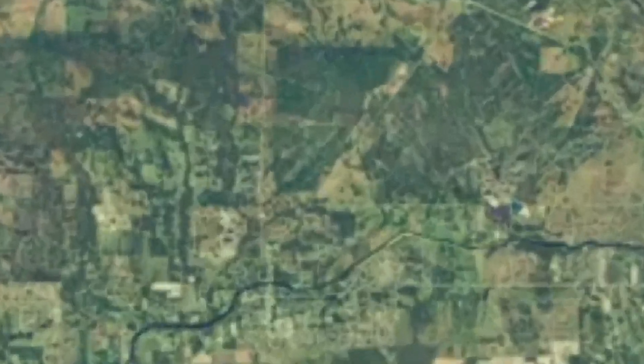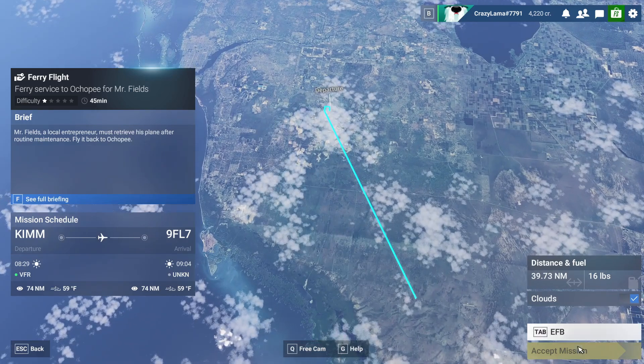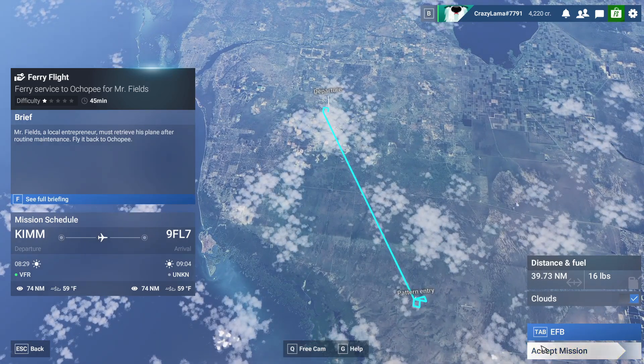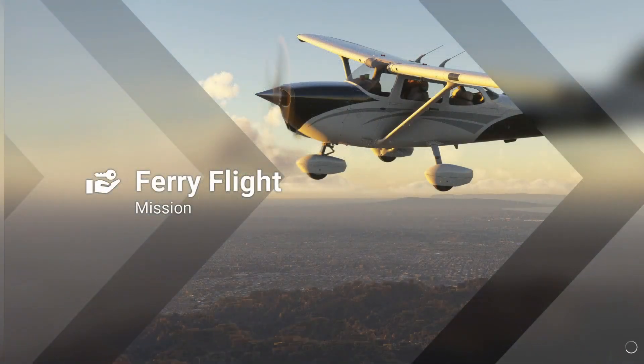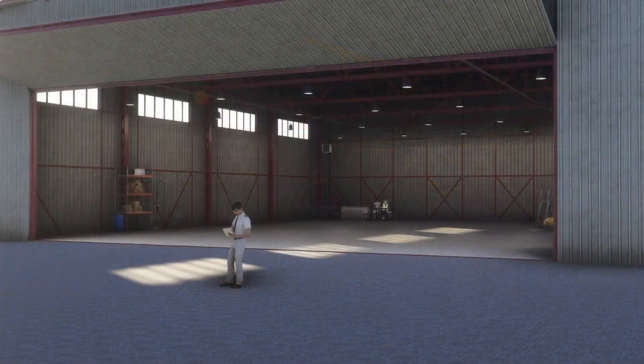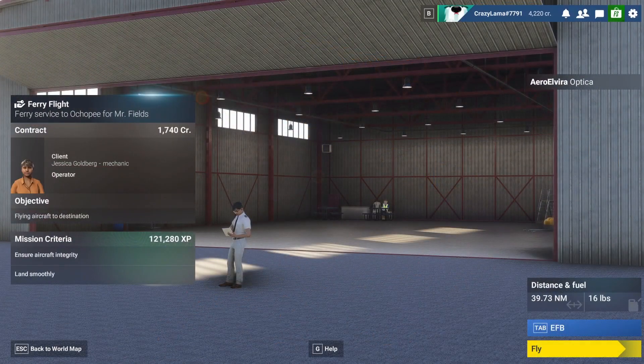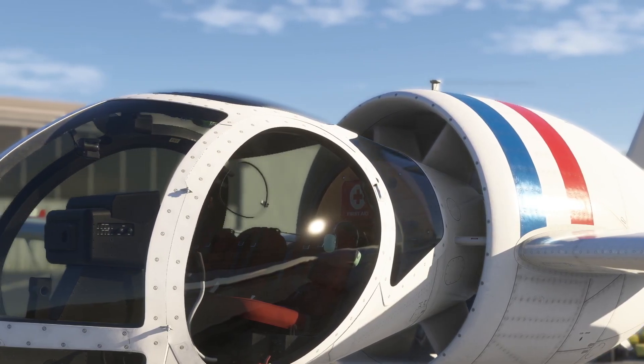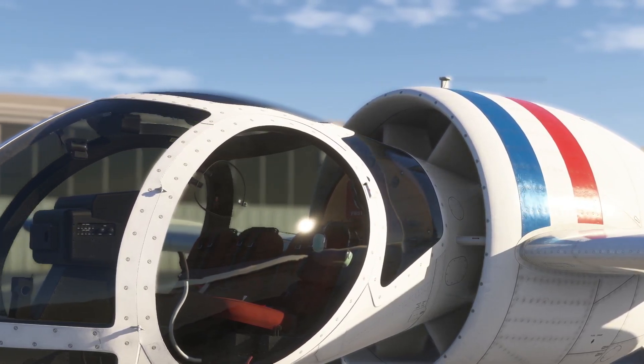You might notice the accept mission button is grayed out, but that's because it's not fully loaded yet. We just wait for it to load — and it actually loads really fast so we don't need to cut away. This is our mission briefing; just go ahead and click fly.